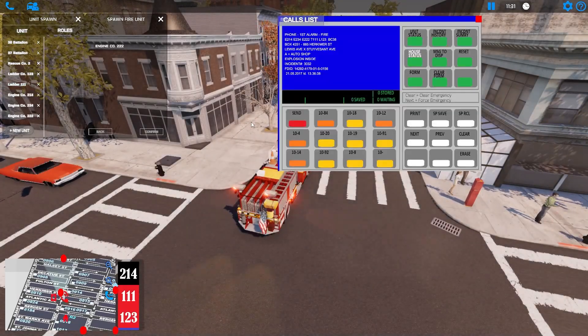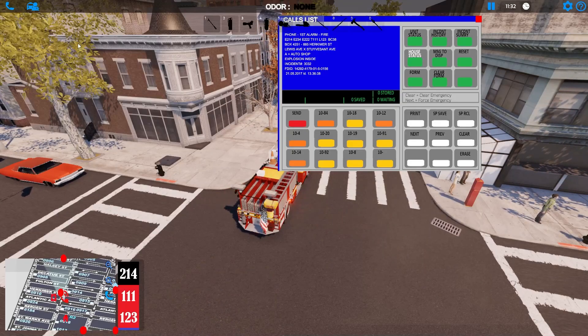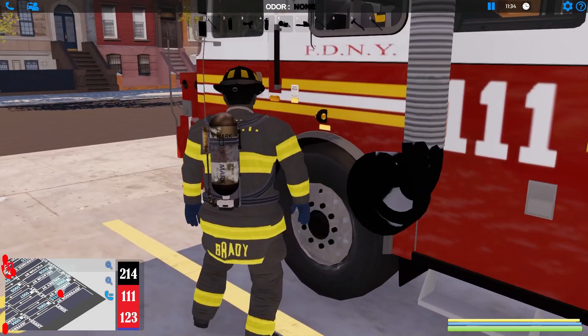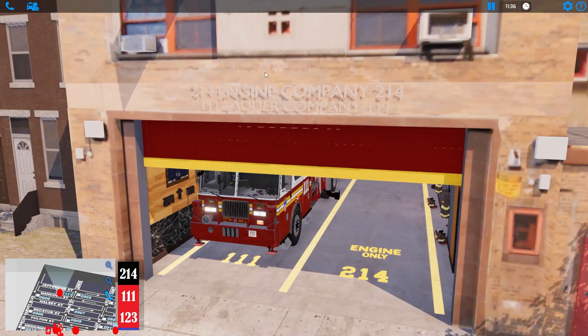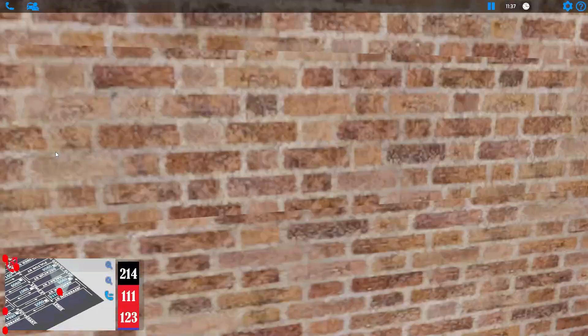Let's get Tower 111 — he's second on the list. Mr. Brady's always ready to go, always in his turnout gear. Engine park, parking brake, lights — the usual thing. Gotta click the door, because it wouldn't be an Emerge NYC episode without clicking the door at least once.